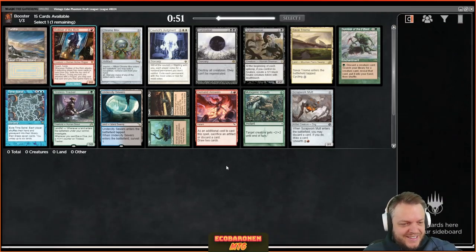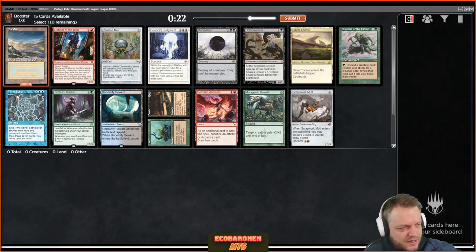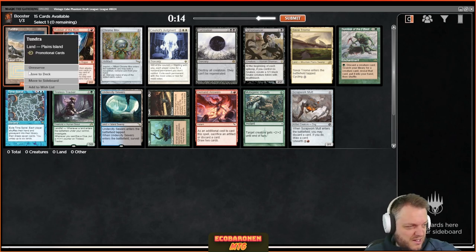Welcome everyone — time for more vintage cube on the YouTube channel. Opened another not-great pack: we have a blue-white dual, a bad reanimation spell, a solid catch-all removal with a little surveil, and a red aggro card. Time Spiral is just not my style — I don't win as much with those decks — so I'm going to take the Tundra and see where that takes me.